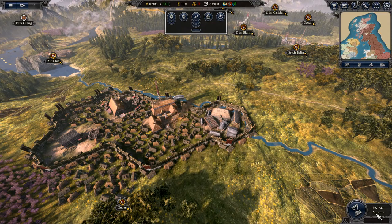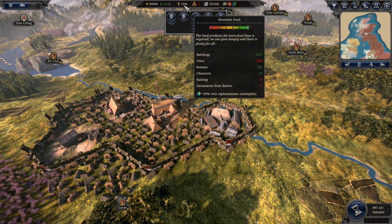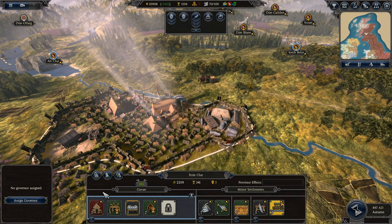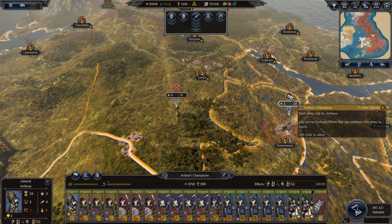Food. Food is a pretty key mechanic in Thrones of Britannia and it hypothetically keeps the size of your forces in check. Produced by building or otherwise obtaining certain structures, food is a constant resource used by certain buildings, such as town upgrades in provincial capitals, and by each unit you have in your kingdom's armies.